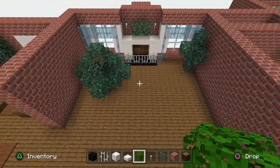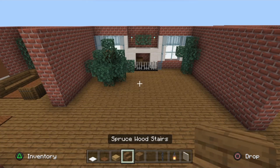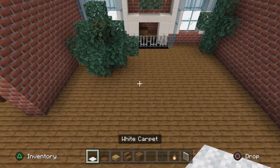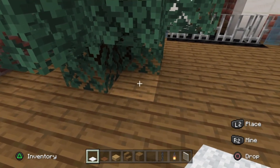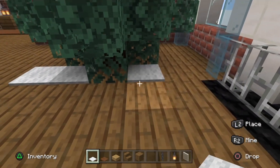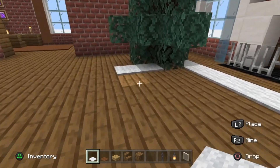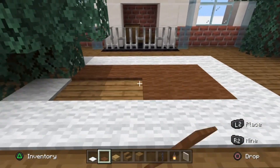Grab white carpet, brown carpet, oak wood slabs, spruce wood stairs, spruce wood planks, brown stained glass, a chain, lanterns, and white stained glass panes. Go down to the Christmas tree, go two blocks out from the oak leaves, and then build along the front of the fireplace until you're in line with the cyan stained glass panes. Build up to match the height over there, connect everything, and fill in the two center rows of four with brown carpet.